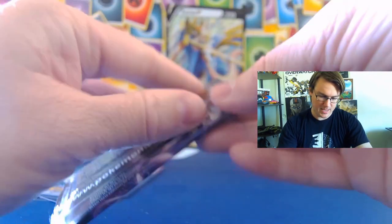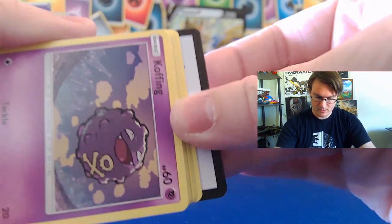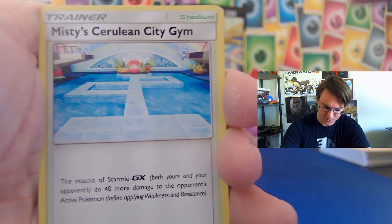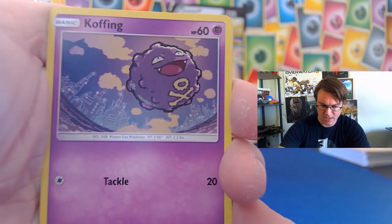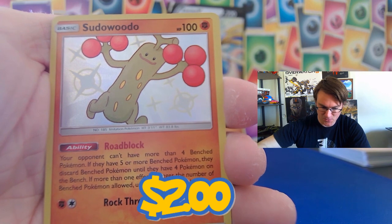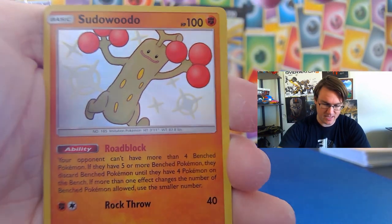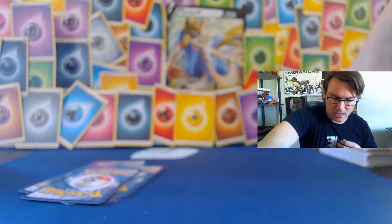Our next one is going to be the Mew pack. There's our fourth Koffing. Misty's Cerulean City Gym — I can't imagine there's anything left in the base set non-shiny vault that I haven't pulled in these videos. Jigglypuff praising the sun, Staryu — oh! There's a new shiny! A Sudowoodo, with his little pink balls on the end of his fingers. Gotta love that! That's two shinies so far today. We're about halfway.